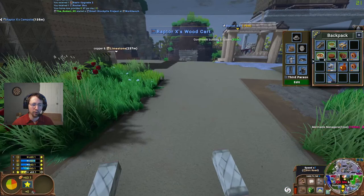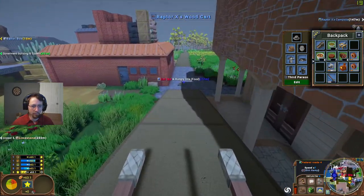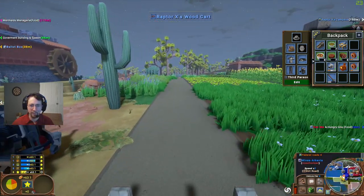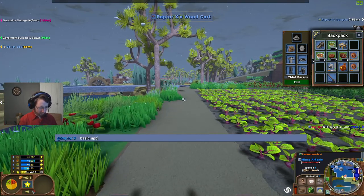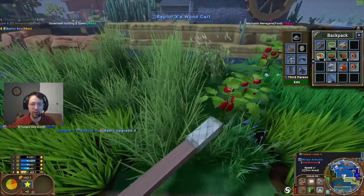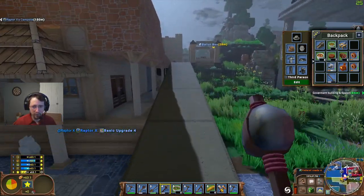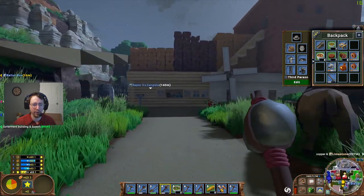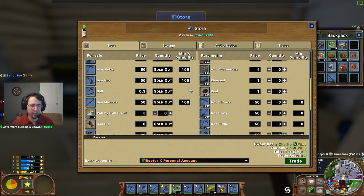There we go, a little bit of lag on the server, hopefully that won't be too bad. Leveling up glassworking, leveling up mining thanks to our processing. The rocker box - basic upgrade four. Yes, we can buy it at the store for 80 puns. Let's run back there quickly and grab one. We don't quite have the mining level necessary to upgrade to a basic mining upgrade, but that's going to greatly reduce our cost as far as the processing goes.